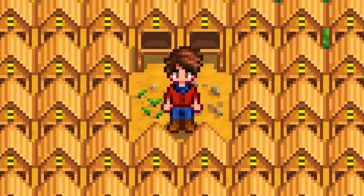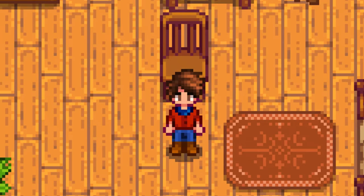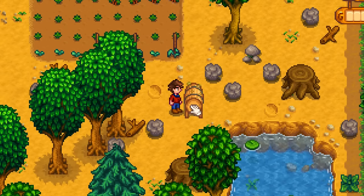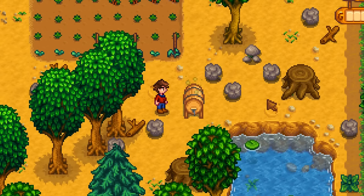I watched someone else's 1.6 tier list and they said bee houses needed a buff — I almost lost it. Oak resin makes kegs, which I don't really mess around with too much early game, but you'll definitely want to work on them for later.